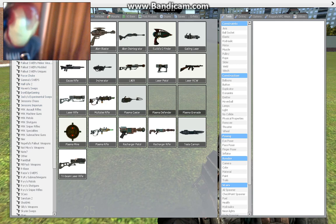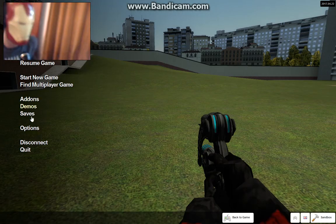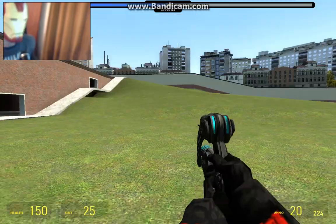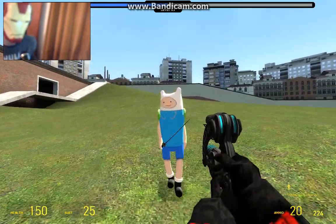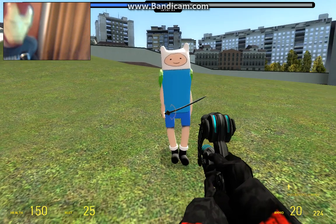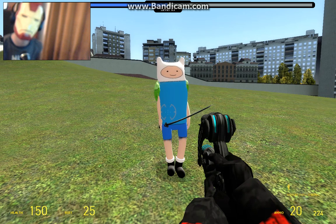We're going to be doing the energy weapons. We'll start with the Alien Automatizer, as you can see here. I need to turn my sound a little bit. Here's the Alien Automatizer. We're going to spawn in Finn - why not? Look at Finn the Human. I've tried him with a katana, just because he matches with a sword - Finn in Adventure Time has a sword.